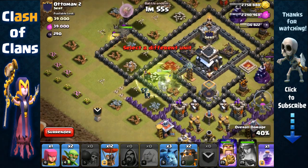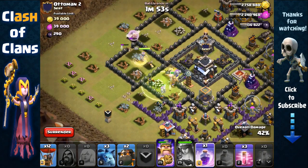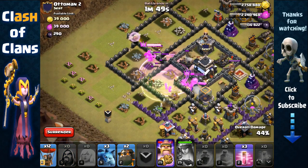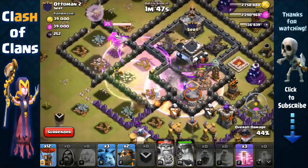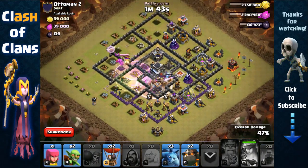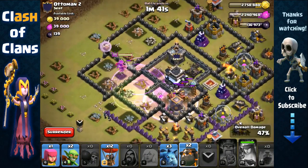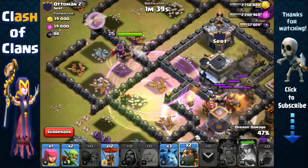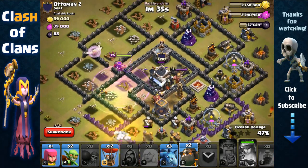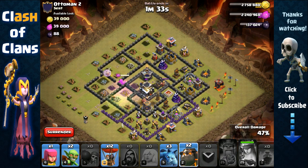The Archer Queen got blocked by a wall, so it's a good thing we brought safety wall breakers. Open up that layer and we're going to rage our kill squad right here. The king is getting harmed — we're going to activate his ability. One minute 44 seconds left, we have plenty of time.